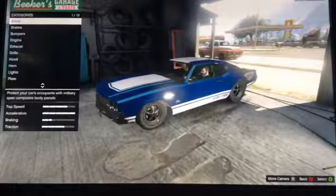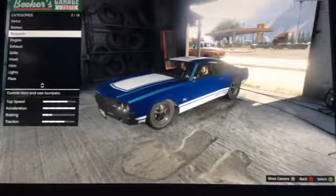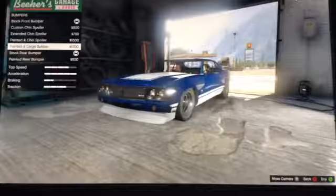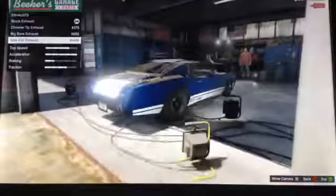I am using a fully upgraded vehicle, so I will just be showing you the aesthetics. First, you want to go to the bumpers. You want the painted enlarged splitter and the painted rear bumper. For the exhaust, you can go with the side exhaust.